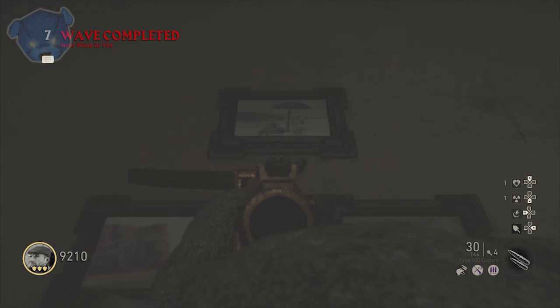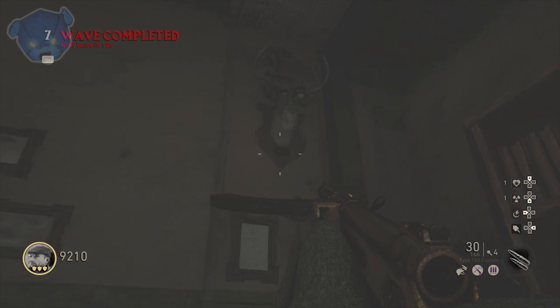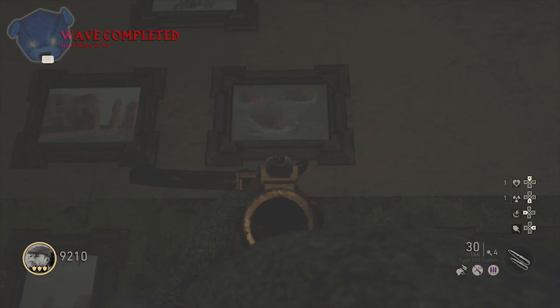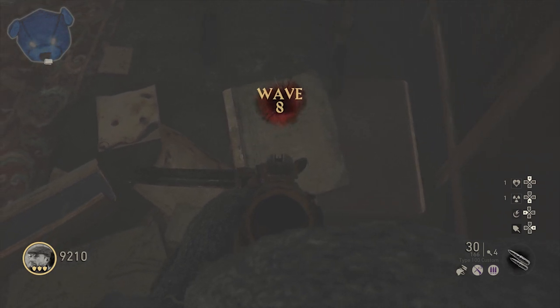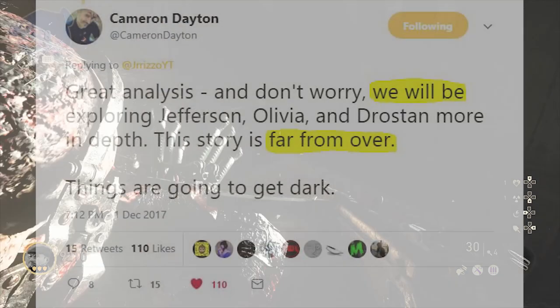The Heligoland island is located on the southeastern corner of the North Sea. It's the only German island not in the immediate vicinity of the mainland, so it was a perfect spot where Hitler decided to establish a submarine base — this is where they hid German submarine power.